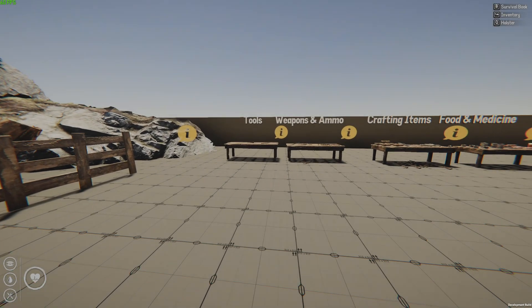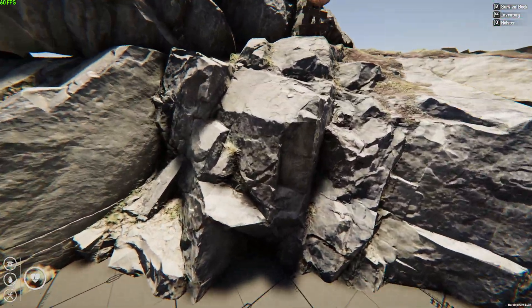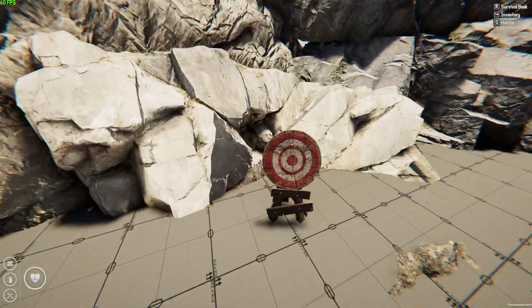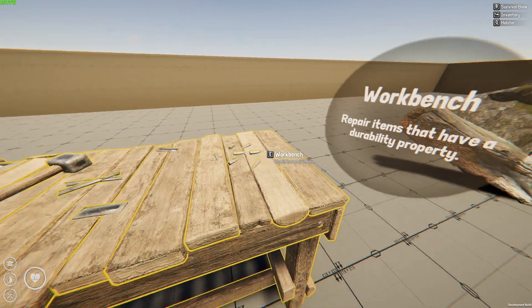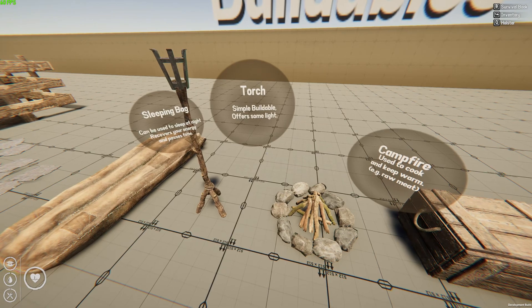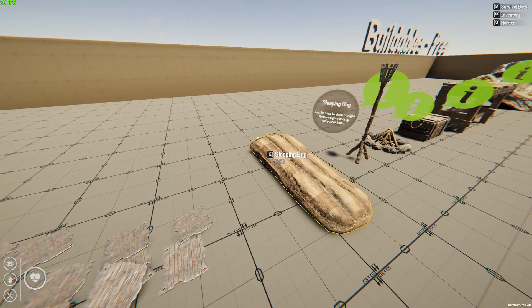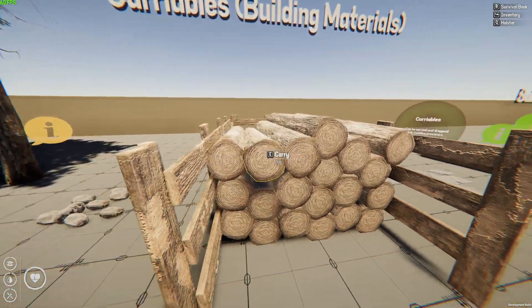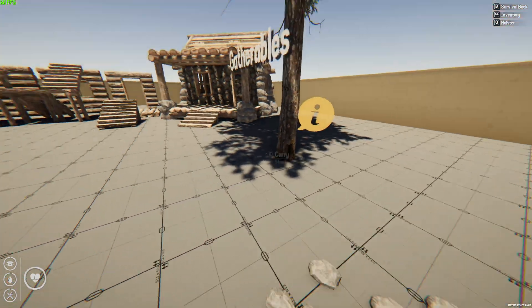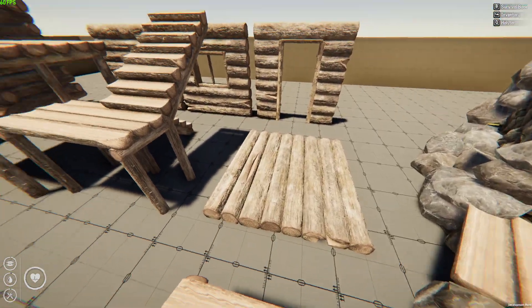Going back to the menu and into the showcase scene, we can see everything included in this package. We have decorations - the stones look very, very cool, with very good models in this pack. We have the workbench for repairing, storage, the campfire for warming and cooking, the standing torch, and the sleeping bag. Then we have locks and lock holders, trees for cutting, log and stone cabin components, and various structural elements.